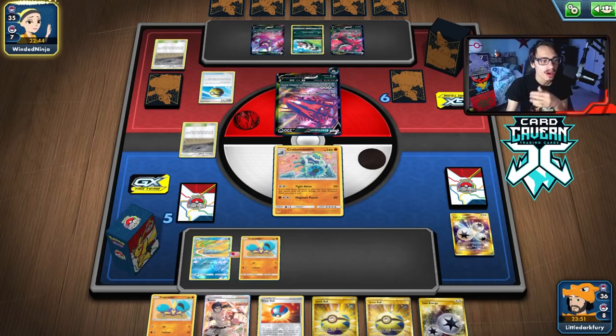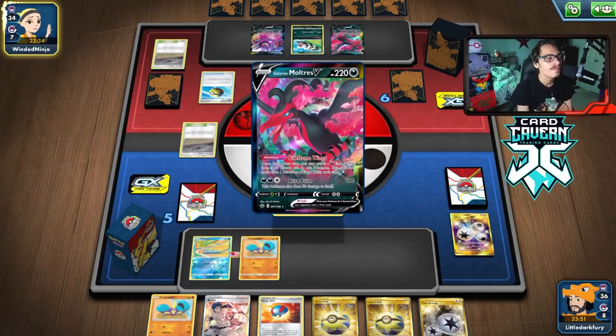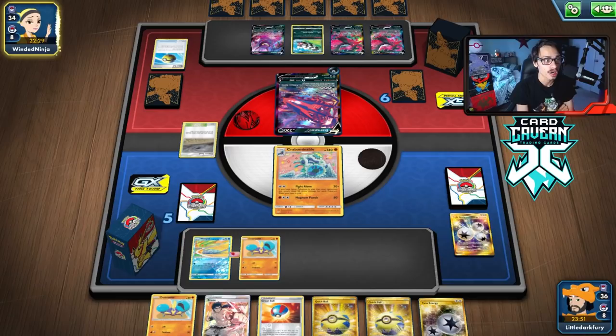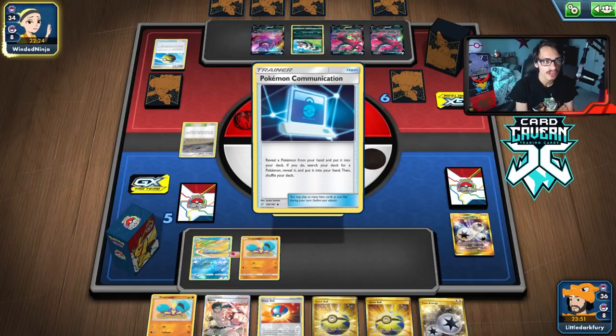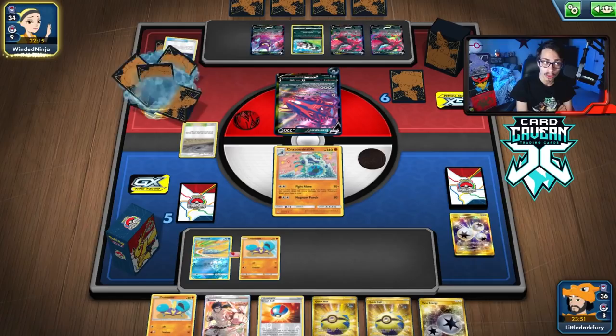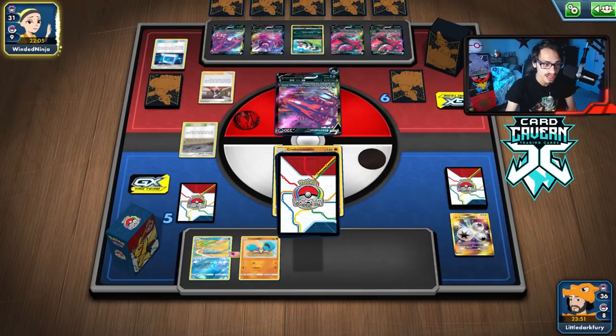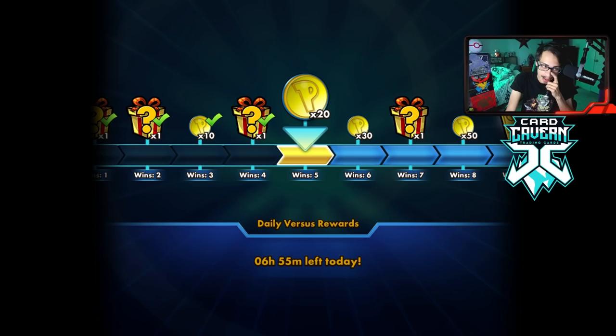They'll find the V-MAX but this should be a cakewalk. Even if they play weakness protection we can still two-shot with Glissapod and Crabominable combined. We have a knockout so we don't need to kill two V-MAXes — we can also take out Crobat or Malamar. There's the V-MAX. They Marnie me — we might lose our Bruno, Twin, and Great Ball. But we draw Research and they just concede. They probably realized going Eternatus V-MAX just means getting bodied by Fight Alone.